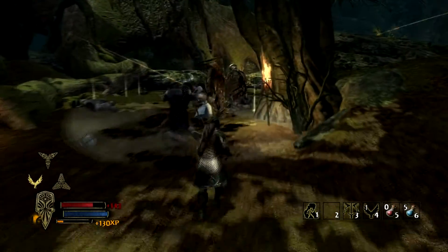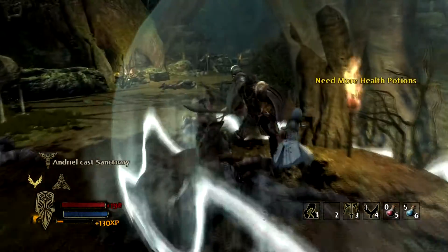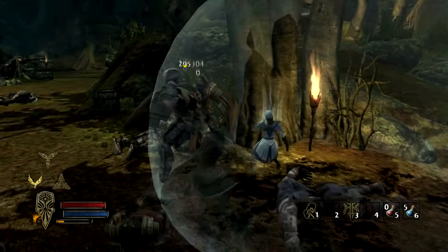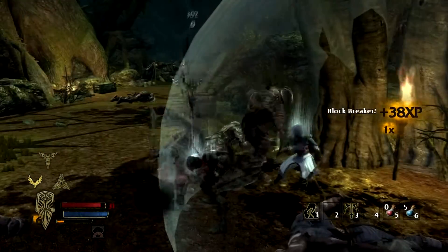So I go ahead and pop a few health potions. You want to play towards the back of the level so you can get a little more area to run around in. Go ahead and call the eagles in just to be on the safe side.